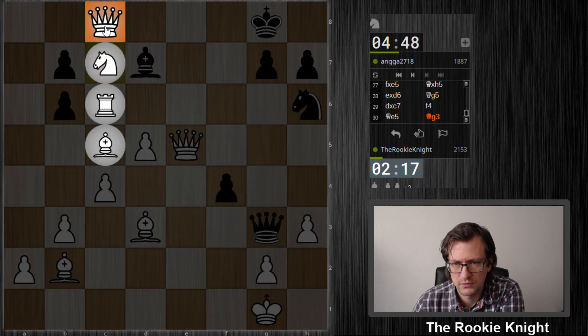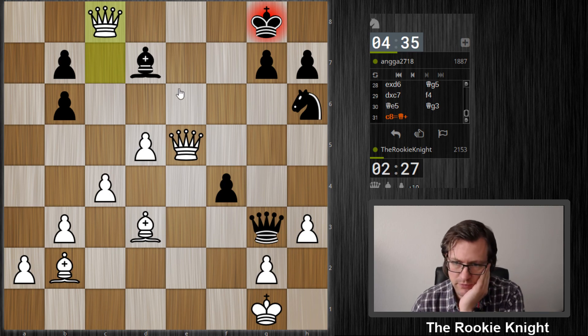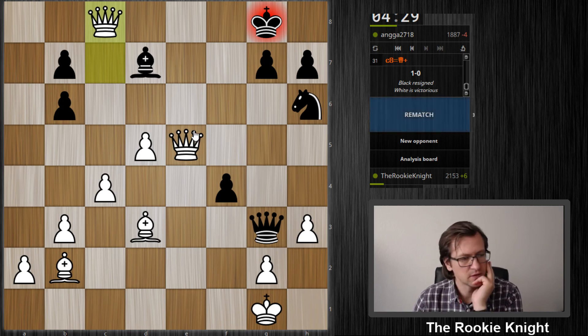What about the rook here also? Queen e8 checkmate! I was just thinking about the back rank — if I can do something about it, and yes sure, I can just move this bishop away. If it takes I have a checkmate on e8 with the other queen. Thanks for watching!